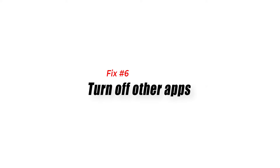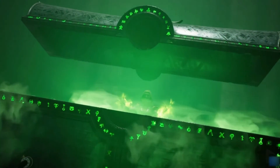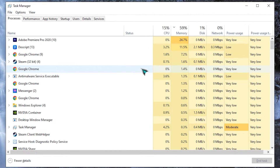Fix number 6: Turn off other apps. For some people, running multiple apps while playing a game might not be a big deal, especially if their PC has great specs. However, if your PC seems to be struggling when you're playing Marvel's Midnight Suns, you should really think about closing other applications.